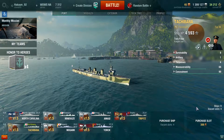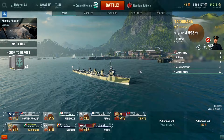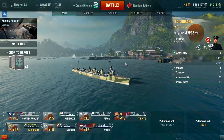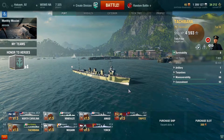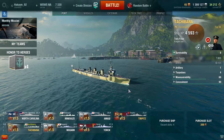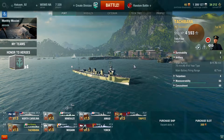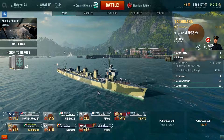I will compare it to the Umikaze, which is the regular Tier 2 Destroyer you get through the game. Let's look at survivability. The Tachibana has 7,000 health points, while the Umikaze has 10,300 — and that's after the full upgrade. So I'm comparing them fully upgraded all the way through. It definitely has a lot less health. Artillery is kind of where it gets unusual for this Japanese Destroyer.